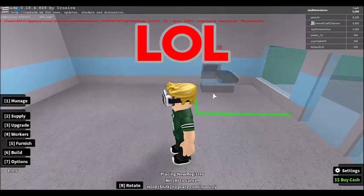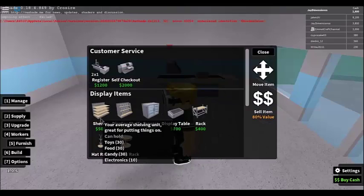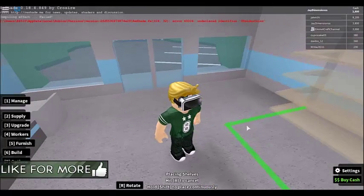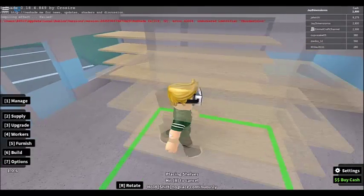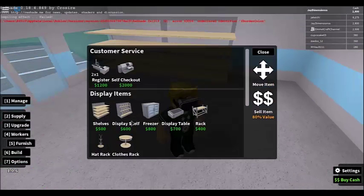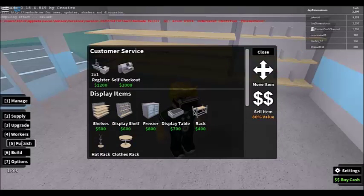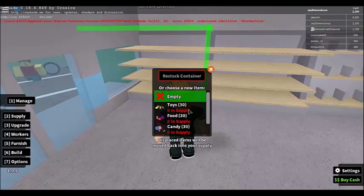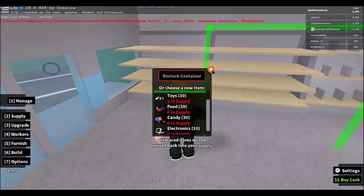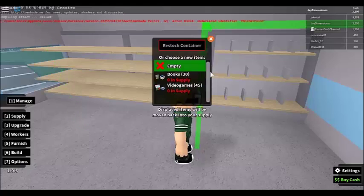First thing you're gonna need is a register, and then I'm going to buy a shelf so you can put stuff in it. I'll go to furniture and then display shelf. Every display item holds different things — one shelf holds toy, food, candy and red tonic, and the display case needs book and video kit.